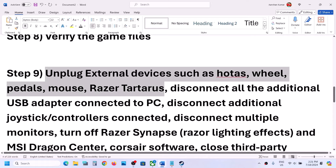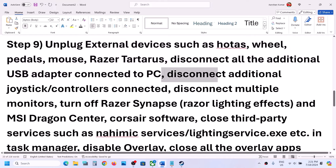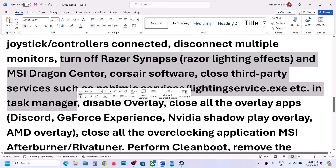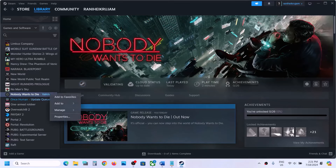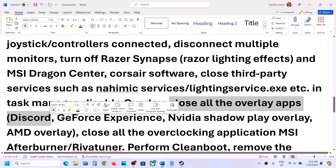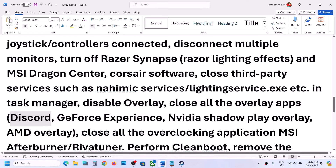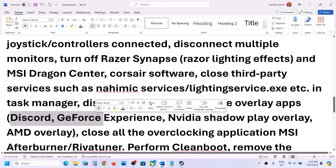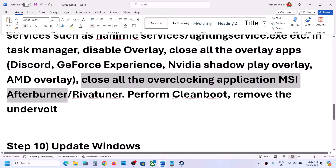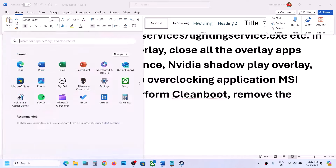The next step is to unplug all external devices from the computer — disconnect any devices you're not using, disconnect additional controllers, and try launching the game on a single monitor. Close any third-party applications and services running in Task Manager. Disable overlay: right-click the game, select Properties, go to the General tab, and if the Steam overlay is enabled, turn it off. Also turn off overlays in Discord and GeForce Experience, or simply close all overlay applications. Close all overclocking applications like MSI Afterburner or RivaTuner.